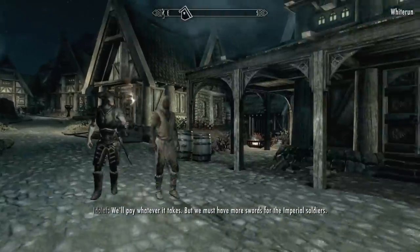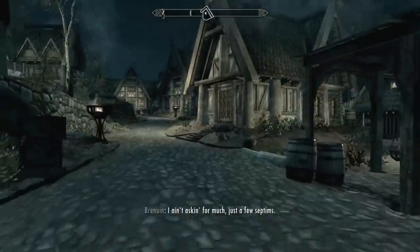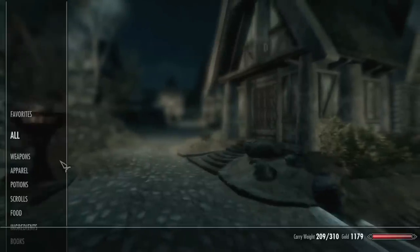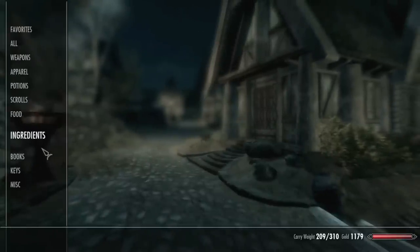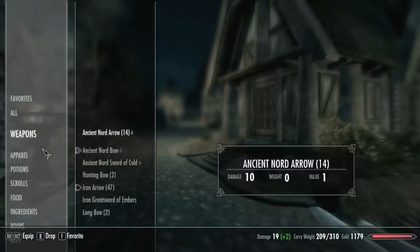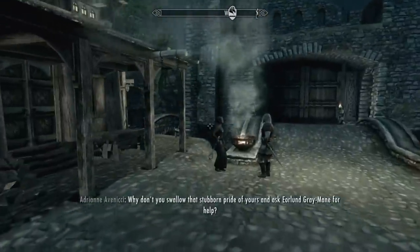We must have more swords for the Imperial Soldiers. Now, this should be showing off the Crowded Cities mod a little bit, where all the cities get some more residents in them to make them look, well, bigger. So let's see. Do I have anything I need to sell? I've got actually about a good amount of inventory space.